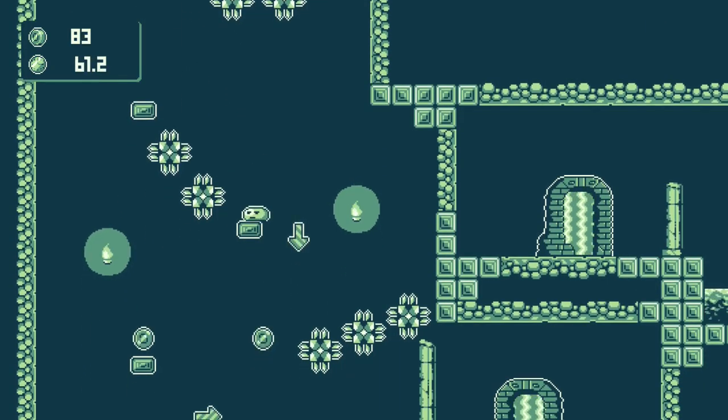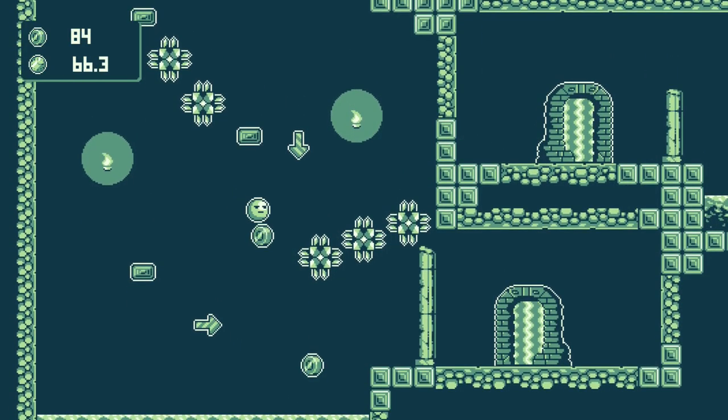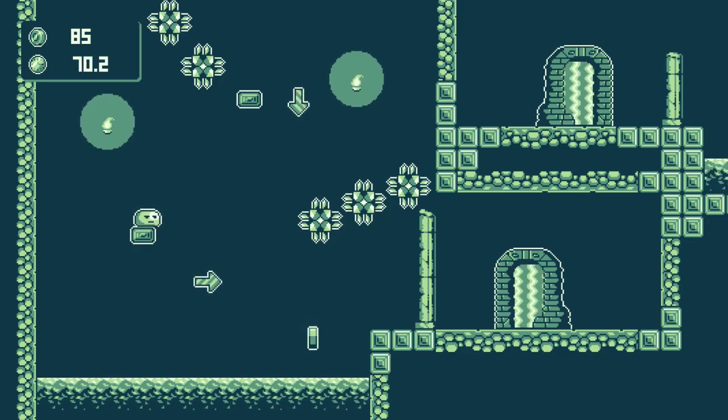Once you are next to the arrow, what you have to do is a dip jump — grab the coin off the dip, and then try to land on this block. If you miss it, you can always come back with another in and out jump, but you should be on this block.